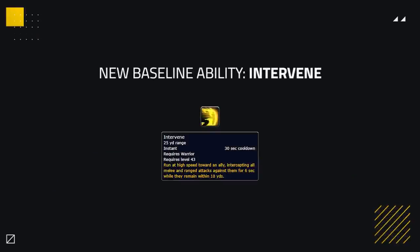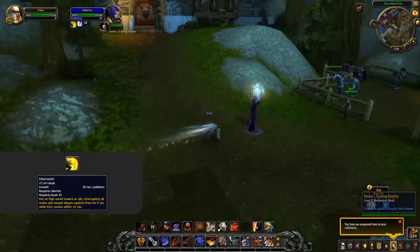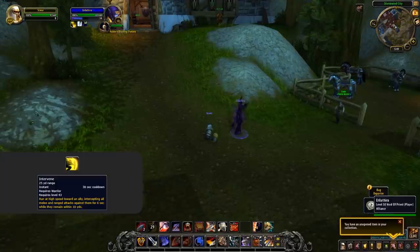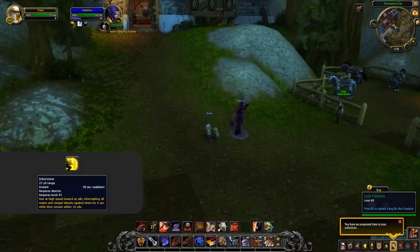Another blast from the past returning is Intervene. This was one of the abilities that made Warrior one of the highest skill-cap melees, along with Stance Dancing, which sadly isn't coming back. Intervene not only gives Warriors some mobility back, but also when intervening teammates will cause all melee and ranged attacks to instead hit the Warrior. This works on things like Kidney Shot, putting Warriors back into that utility melee role, having Banner, Intervene, and even Duel as part of their kit.